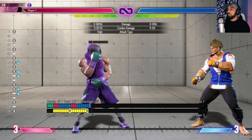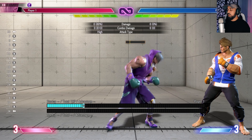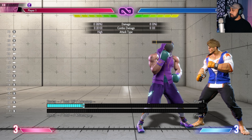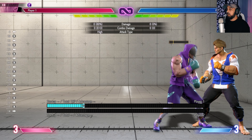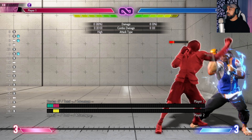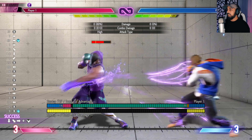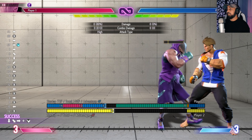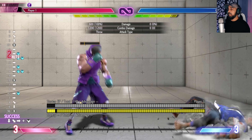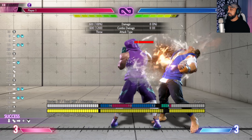One thing he does lack, though, is a standing overhead attack. Like, Rashid could jump and spin and hit you with his elbow, Chun-Li could do that side thing where she hits you over the head, Guile hits you over the head with a punch, so does Ryu. He doesn't have that. And I think the reason is because they've given him this — and this is plus four. You can actually do nasty loops right here: they get up, you grab him, again, get up, you grab him — you can do that forever.